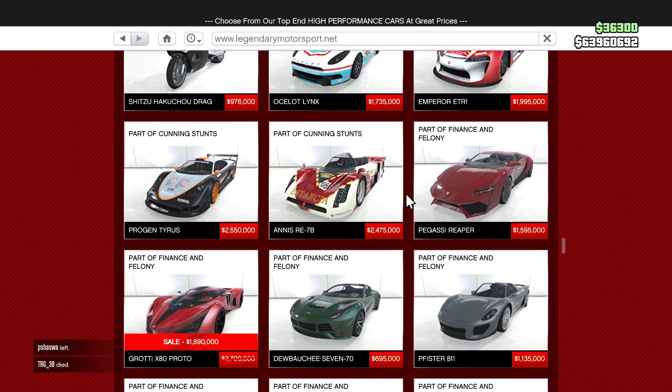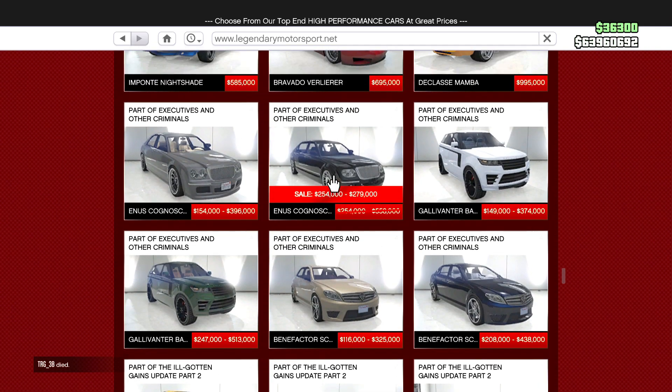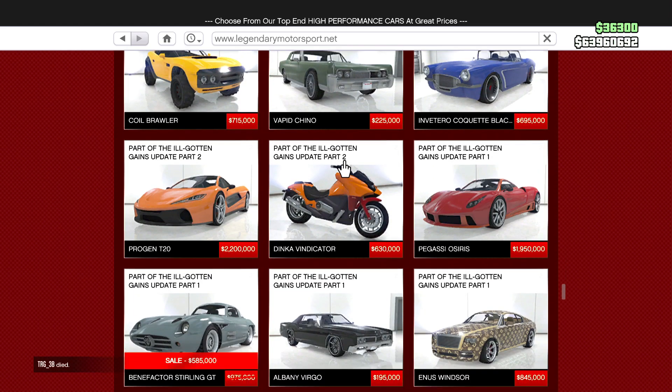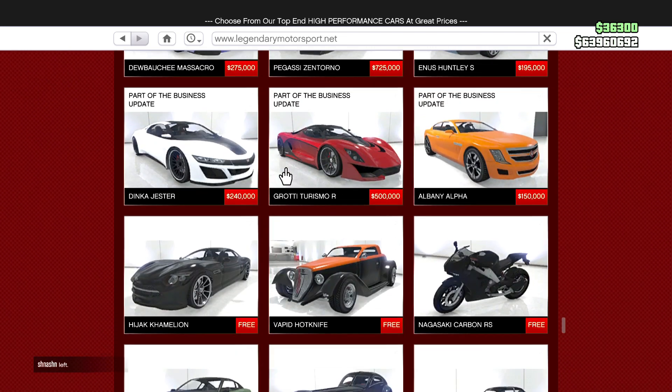The Cheetah Classic and the X80 Proto are all on fresh sales this week. Similarly, the Cognoscenti — I hope I pronounced that right — and the Sterling GT are all on fresh sales this week as well.